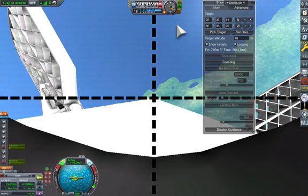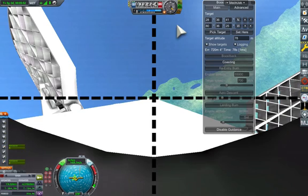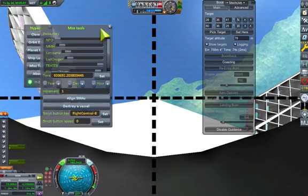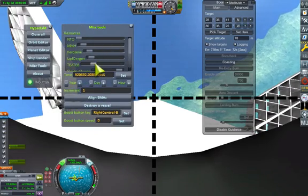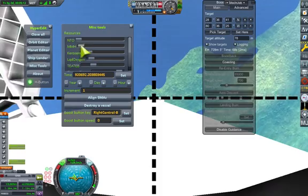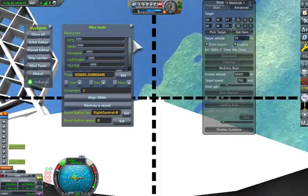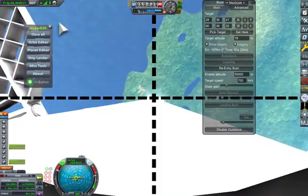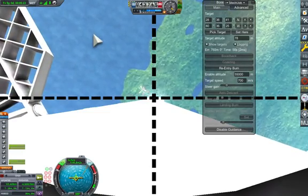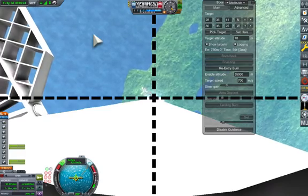For the landing burn we want to switch to a single engine, but we don't want to do that yet because we're going to use fuel in the reentry burn. In fact I'm going to cheat here because it's very hard to get the amount of fuel right — I'm going to reduce it a little bit to get our weight down with HyperEdit.